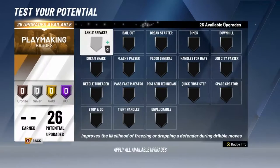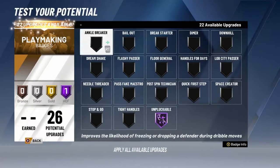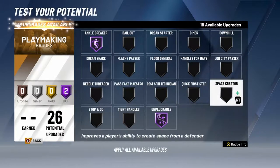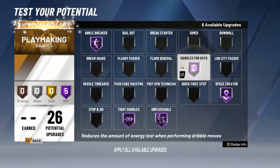Onto the playmaking badges. Now you're a pretty much playmaking slasher so you don't wanna lose the ball. For sure: unpluckable, anchor breaker. Space creator — I feel like this is gonna be one of the best badges in the game. Tight handles — you already know you don't wanna get ripped. Nobody wants to get ripped.